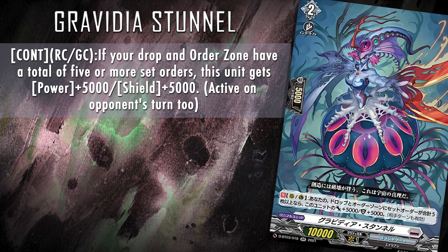Let's now have a look at our useful top two card: Gravidea's Stunnel. Skill reads: continuous on rearguard and guardian circle — if your drop and order zone have a total of five or more set orders, this unit gets power plus 5k and shield plus 5k, active on opponent's turn too. Stunnel is simply put a better Berringer. You'll definitely want four copies of her as this deck unfortunately lacks shield value and she just helps compensate for that.